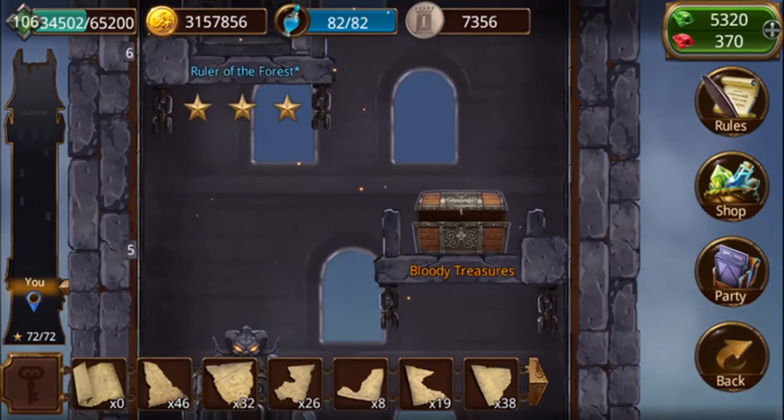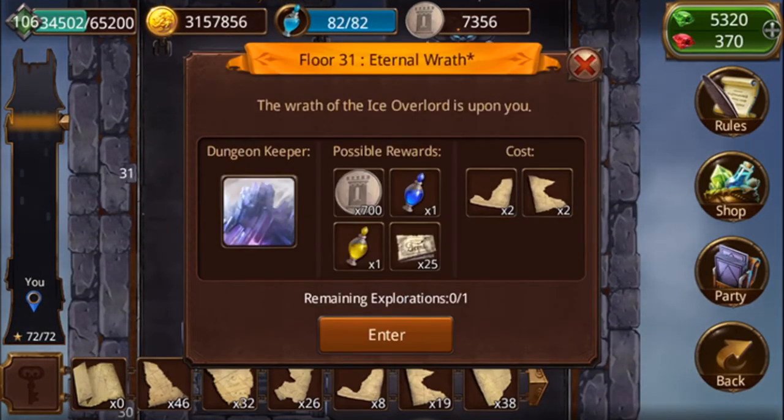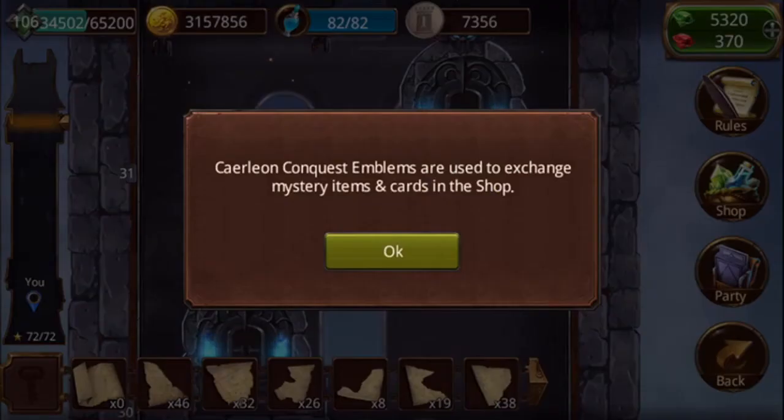As you go all the way up, it ends up costing two of a different type of map piece. So let's talk about the token - the conquest emblems are what you want to farm.